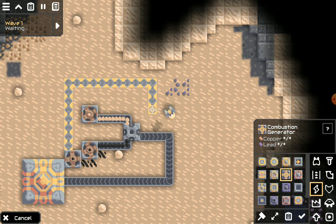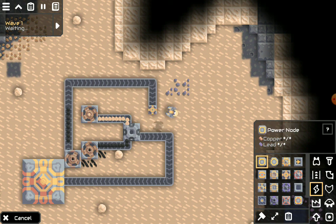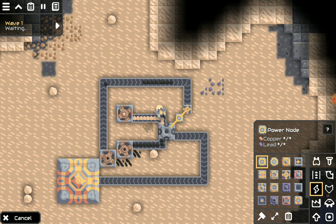Place your combustion generator. You'll notice that it's still not working — that's because we need a power node. Simply place your power node, and as you'll see in just a second, silicon will start to come out.